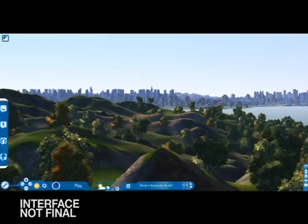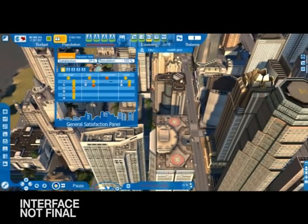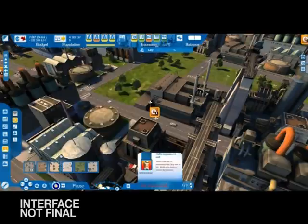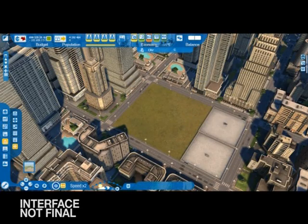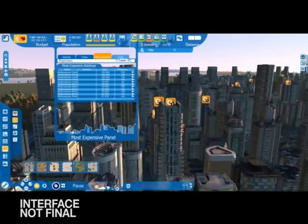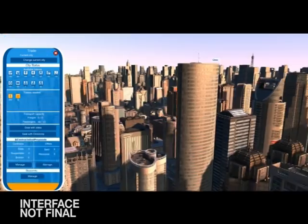If you prefer working with data and numbers, Cities XL will also provide you with tables and panels full of detailed information. For the general population, you will be given unemployment rates and a detailed breakdown of satisfaction levels for every sector. You'll see which companies are doing well and which aren't. With regard to your city's budget, a detailed analysis of your expenditure and an in-depth breakdown of the taxes you are levying on your citizens and companies. You can also take up loans to complete your projects.